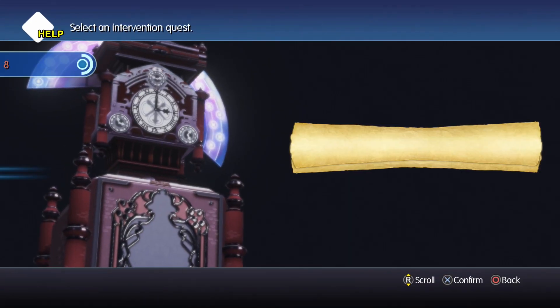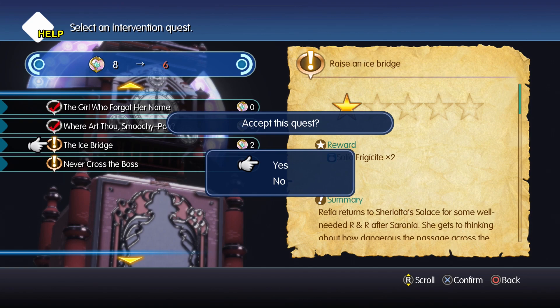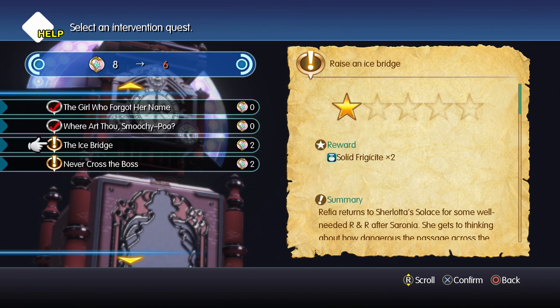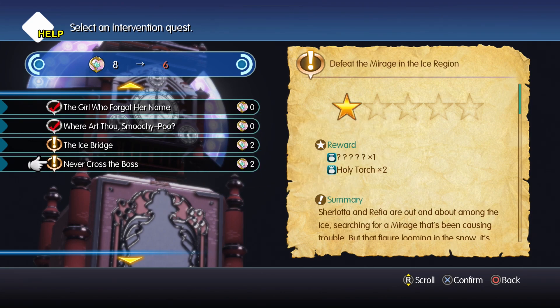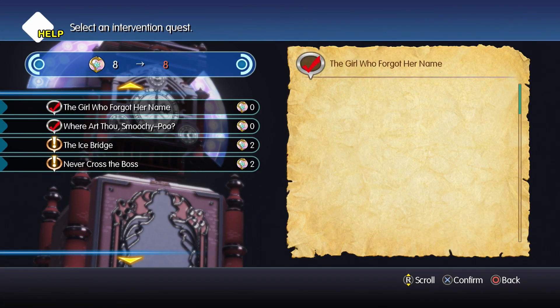From there, go back to the girls' tea room back in Ninewoods Hills, go up to her just like you did earlier, and go to your Intervene quests. You should see two brand new quests: Ice Bridge and Never Cross the Boss, both cost two Arma Gems, same as the other ones. Don't worry about dying on these - if you die, you can do them over again once you spend the two Arma Gems, you're good.